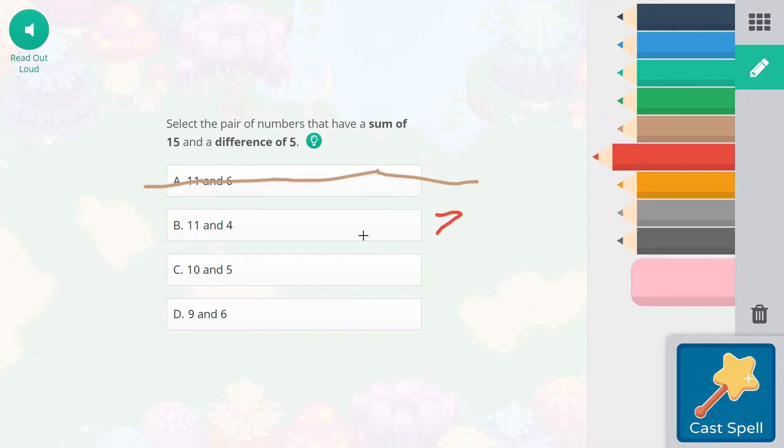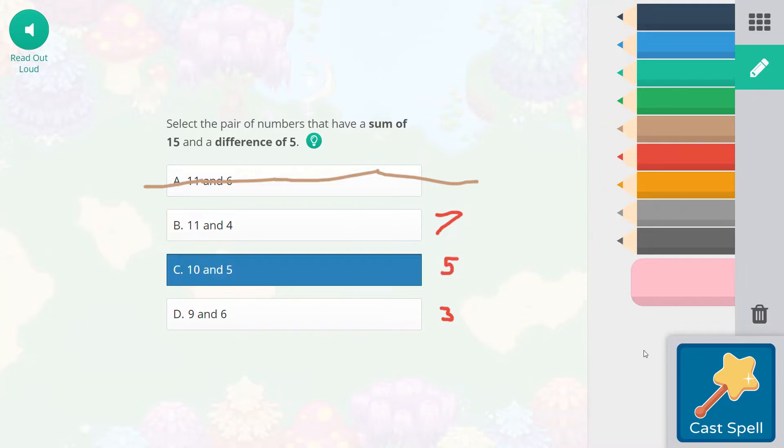So 11 and 4: 7 plus 4 equals 11, so this has a difference of 7, not 5. 9 and 6 has a difference of 3, since 6 plus 3 equals 9. And 10 and 5 is going to be the one that has a difference of 5. So let's go ahead and select C and cast our spell.